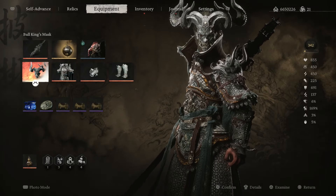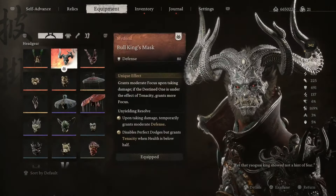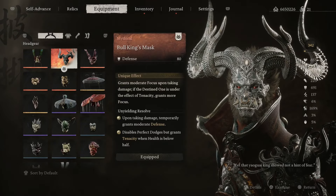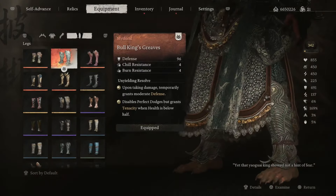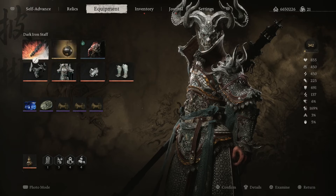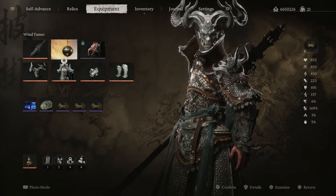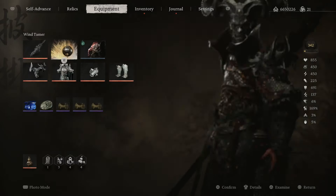First you want to make sure to use the Bull King's armor set. We're using this because of the tenacity. This build is going to be focused on damage reduction. I am using the Dark Iron Staff with the Wind Tamer — see the equip effect: it slightly increases damage reduction.